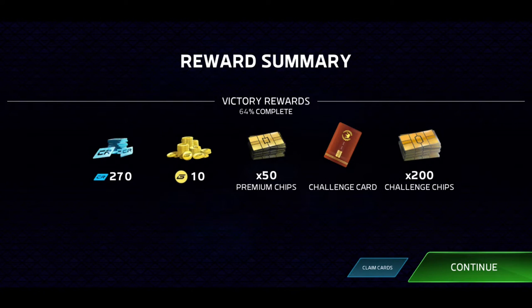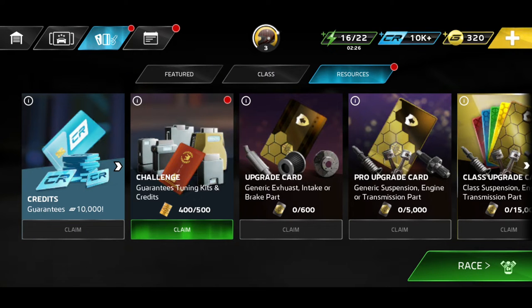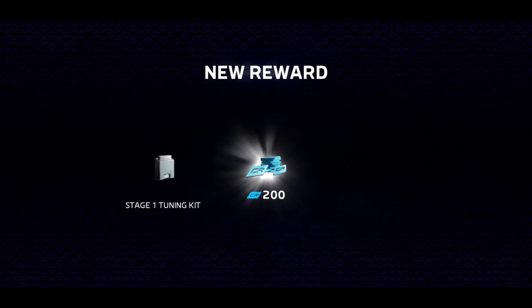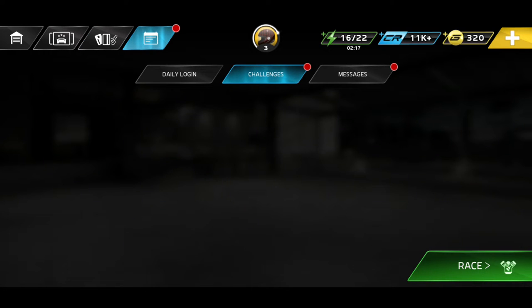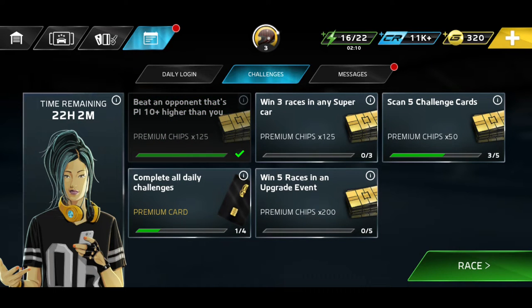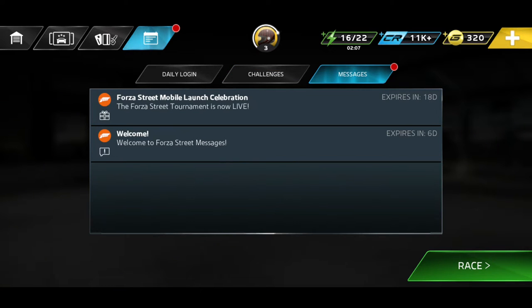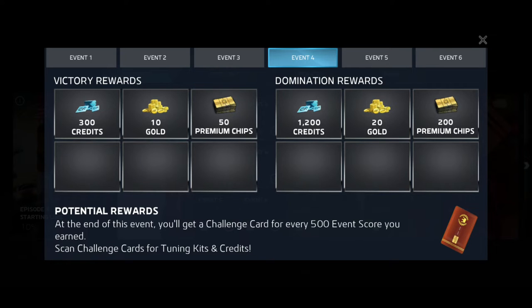Challenge card — we got some chips, perfect. We'll just claim all of that of course. Some more kits and credits, very good. Let's claim the challenges. That message thing is still there — I don't know why. We can continue the story, let's have a look at it. So at the end of this event you'll get a challenge card for every 500 event score you earn. Scan challenge cards for tuning kits and credits.